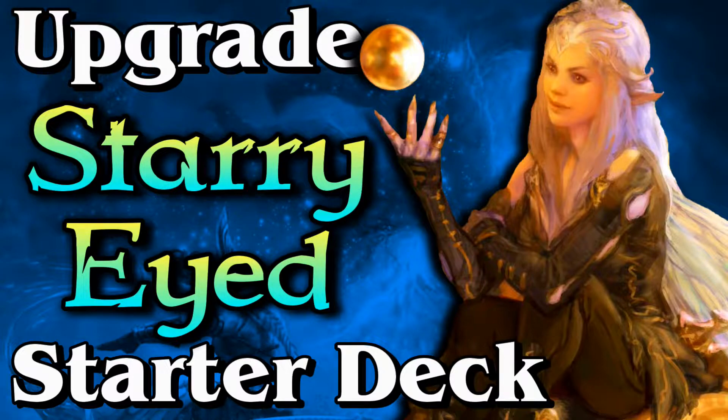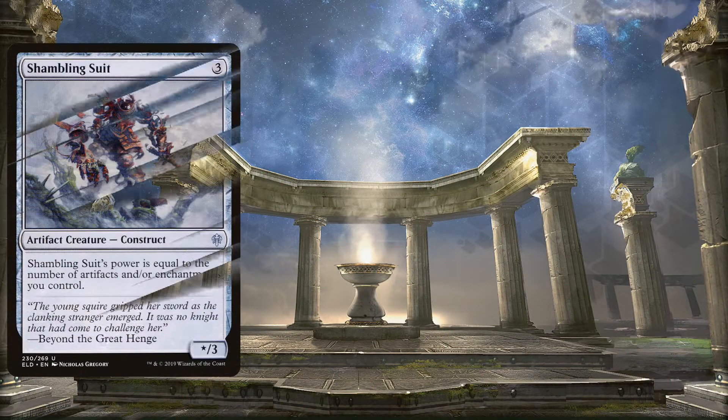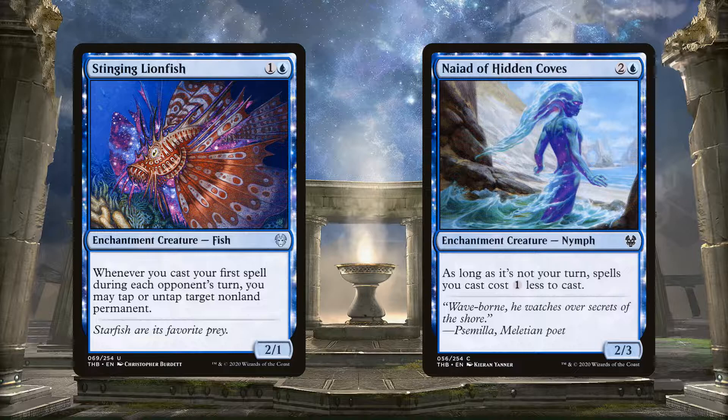Today we're upgrading the Starry Eyed deck, which is a blue-white deck with a focus on artifacts and enchantments. Cards like Shambling Suit, Archon of Sun's Grace, and Brine Giant all get more powerful with more enchantments. There are some bad cards in the deck though — the Lionfish and the Naiad are technically enchantment creatures and fit the theme, but they kind of suck, so we're going to fix that.